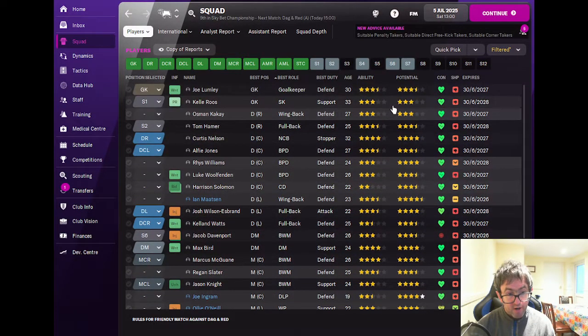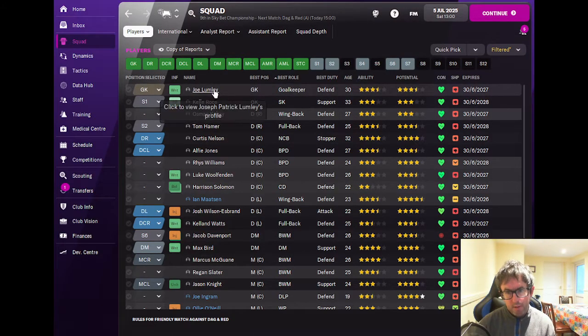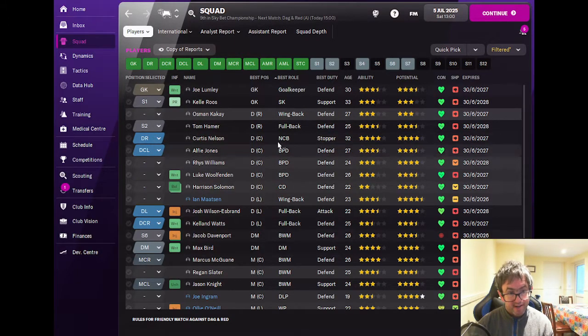I'll show you what the squad looks like on the 5th of July. We've got two goalkeepers: Joe Lumley and Kel Roos. Joe Lumley is probably first choice, but Kel Roos still has definite quality about him. At right back we have Osman Kakai, three star current ability and potential, and Tom Hamer, three and a half star current ability and potential — so Tom Hamer marginally better.